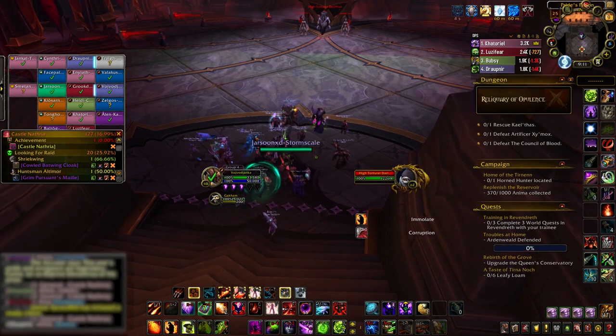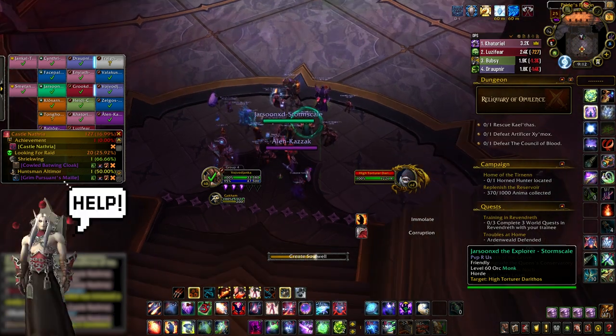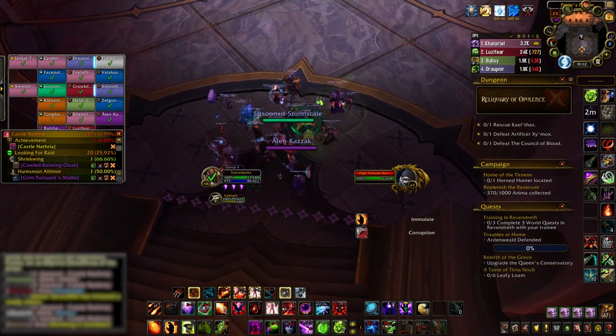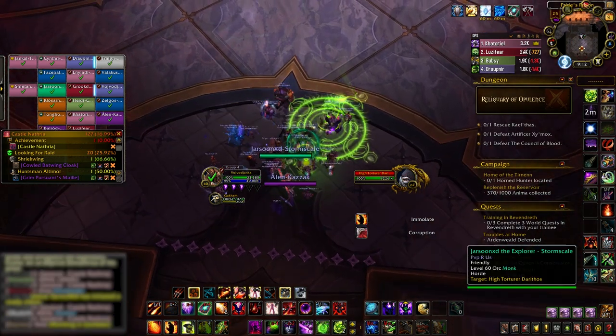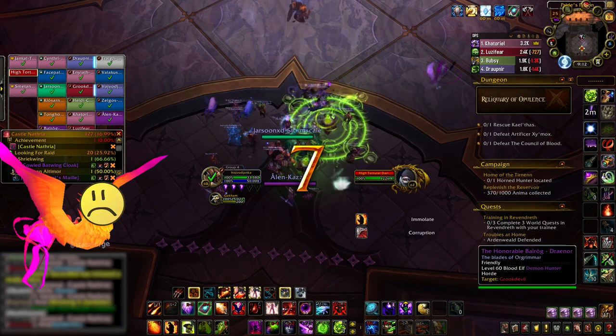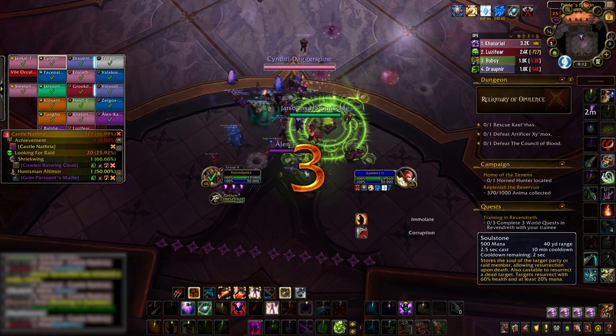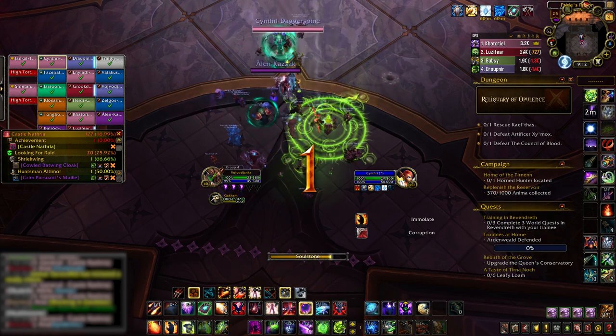If someone had told me that one day we'd get to see this guy in a raid again and actually heal him, I would not have believed them, but here we are. Kael'thas Sunstrider, supposedly the one dropping Ashes of Al'ar — I mean, I wouldn't know since he hasn't shown me the courtesy yet — is the new boss available in Wing 2 of Castle Nathria, and in this video I'll be helping you not wipe your raid group on it.